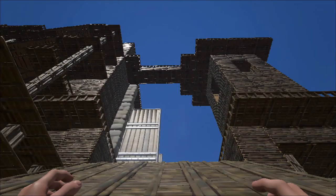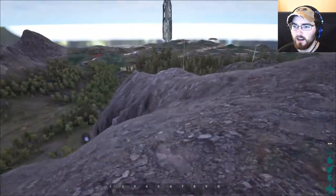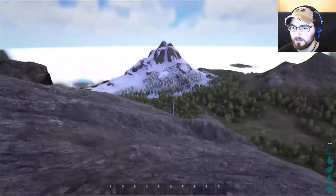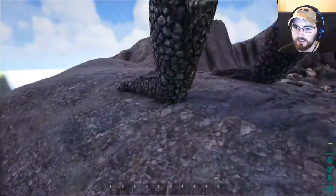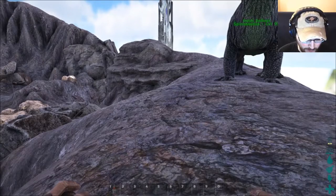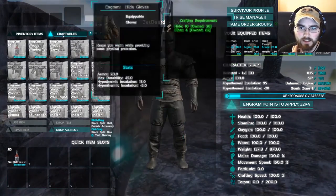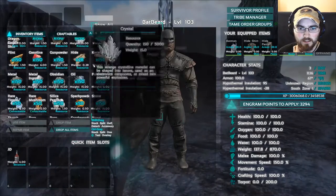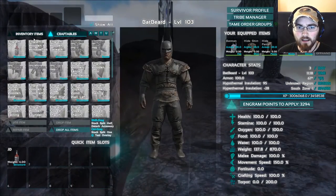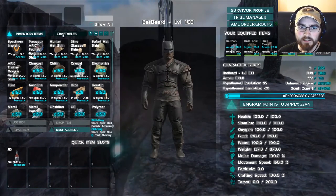I'm gonna build it with infinite materials. The first time I built this structure it was my first time on ARK. I did it again in single-player just exploring the game, but I really liked that structure and I want to see what it looks like if I had a chance to build it again. I'm gonna cheat in these materials in bulk — I have a stacking mod, so it's a sandbox-type build. The stacking mod also reduces the weight of materials.